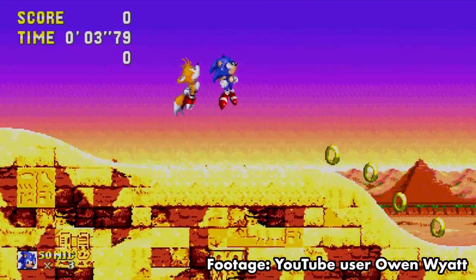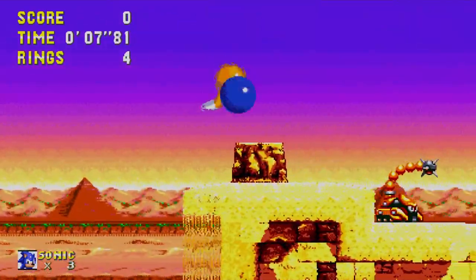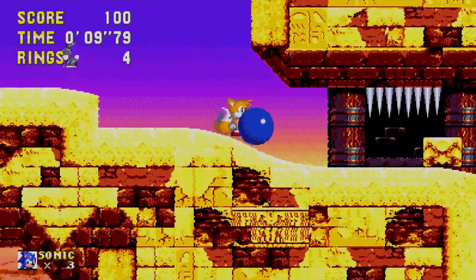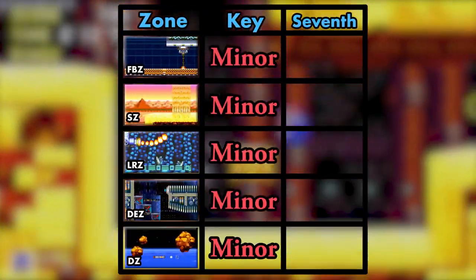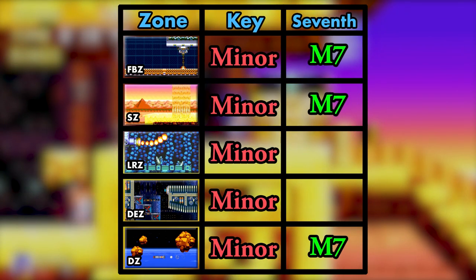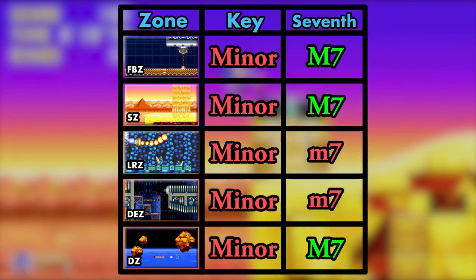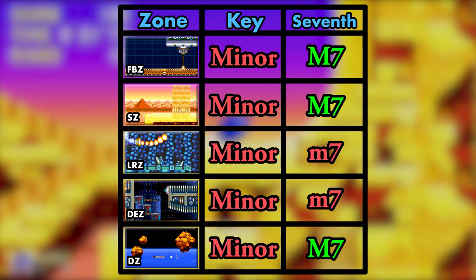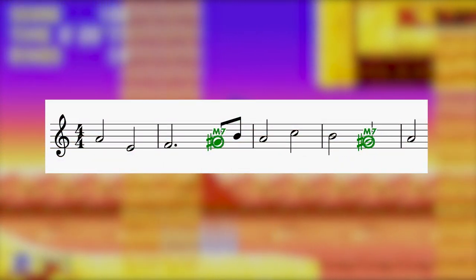Sandopolis may not be your favorite gameplay experience, but many players nonetheless appreciate how the music evokes the fears and dangers of an unforgiving desert. A few tracks in Sonic & Knuckles are written in a minor key, but they make the seventh note in the scale major for that extra kick of vitality, as opposed to the standard minor seventh. Flying Battery hits the major seventh quickly in passing, but Sandopolis makes it a regular feature of every section.